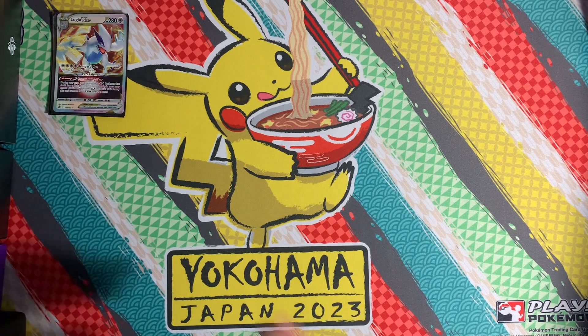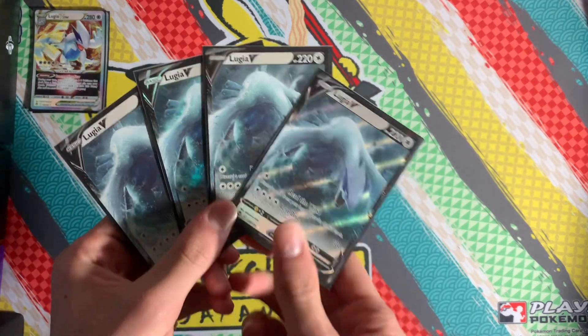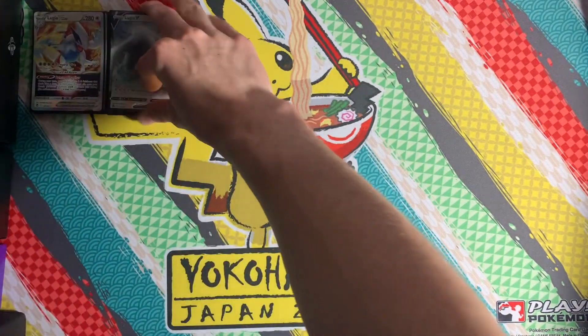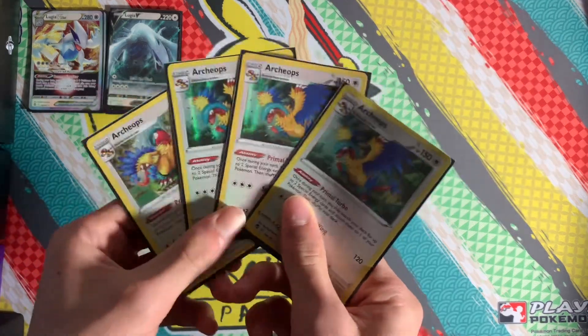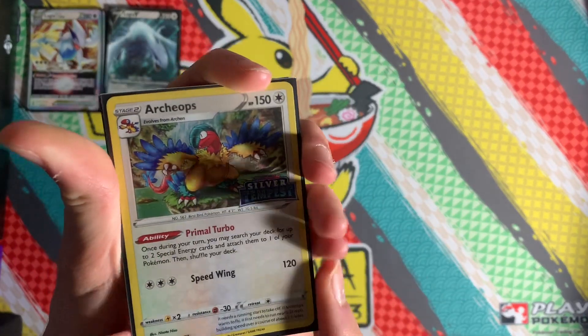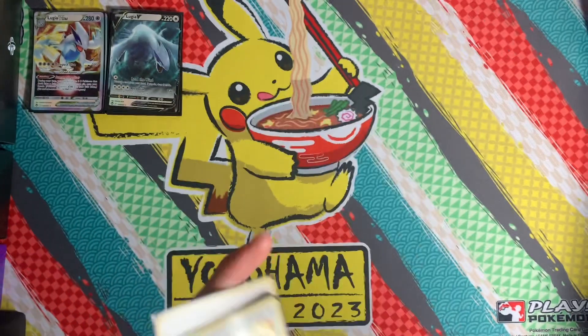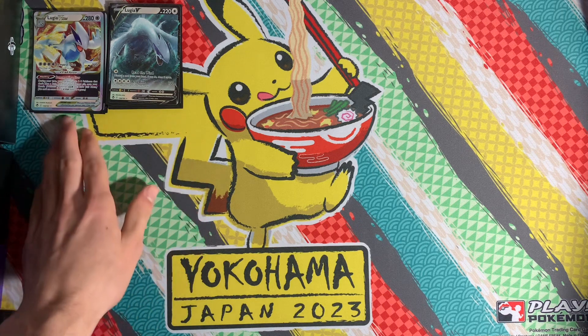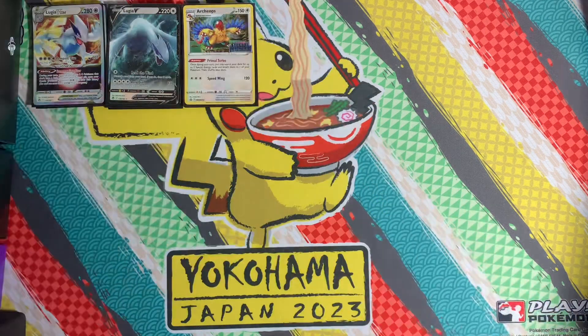They're all floating around that 200 range, which is pretty good because you can just power it up with four energies. We need four Lugia V to power up into V-Star, and four Archaeops for its Primal Turbo ability, allowing you to accelerate two special energy cards from your deck to any of your Pokémon. It's a really overpowered ability if you catch a slow deck like Gardevoir. Gardevoir tends to be very slow — like playing against Lost Box. If you can catch them lacking, you're going to have a good time.